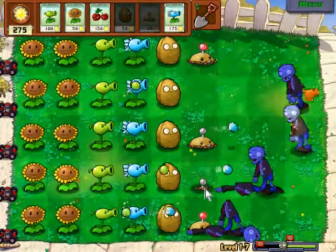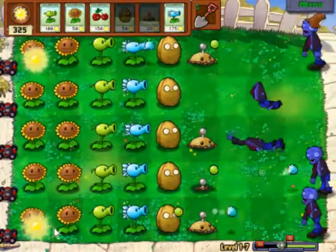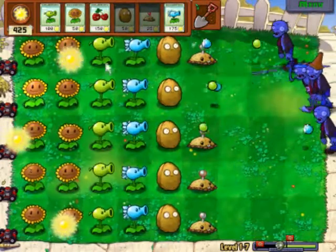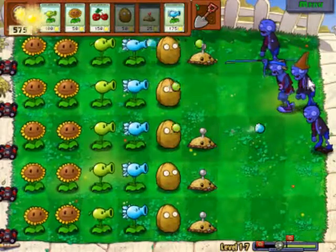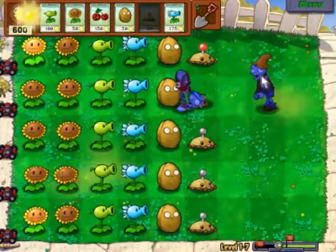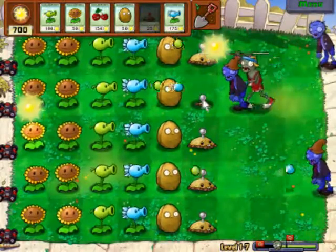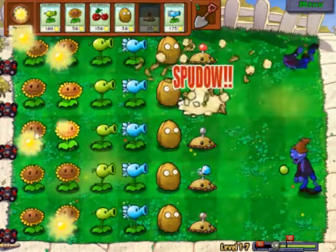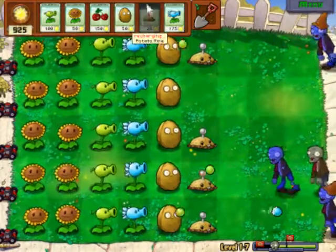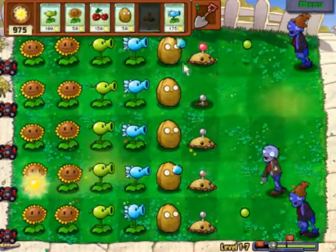Let's place this potato mine down. While it's in the ground it's not ready — if a zombie gets to it, it won't explode; it'll just sit there getting eaten until its head pops out of the ground. This zombie is going to take a while. We do need to stall it until the mine goes up, and there we go — it exploded and killed both of them. You can tell when a mine is about to go off by watching your seed slot: when it gets about halfway recharged, that's when the mine comes up.